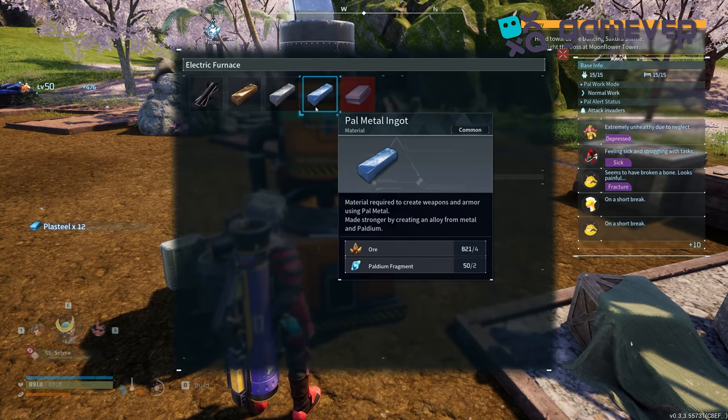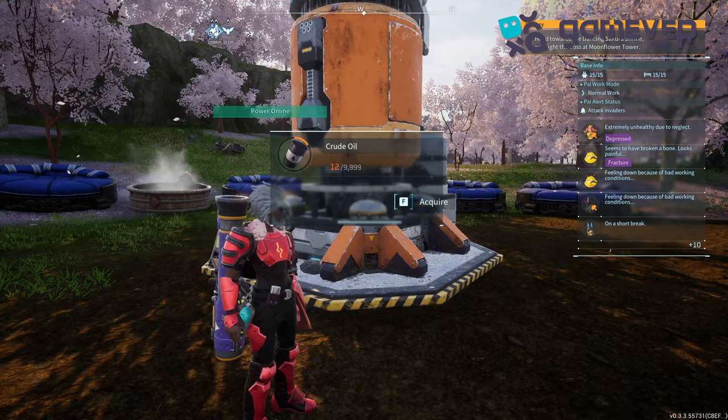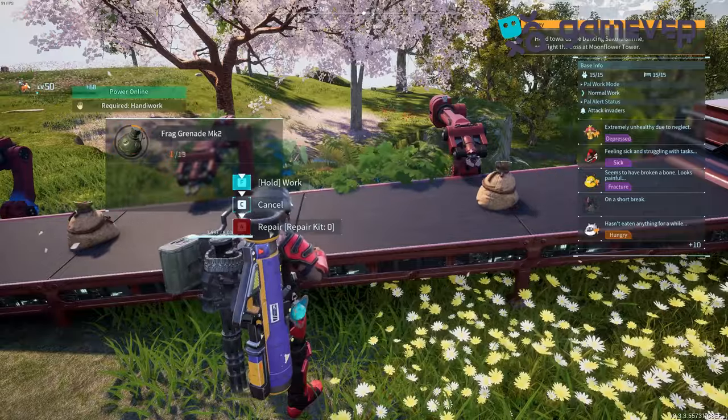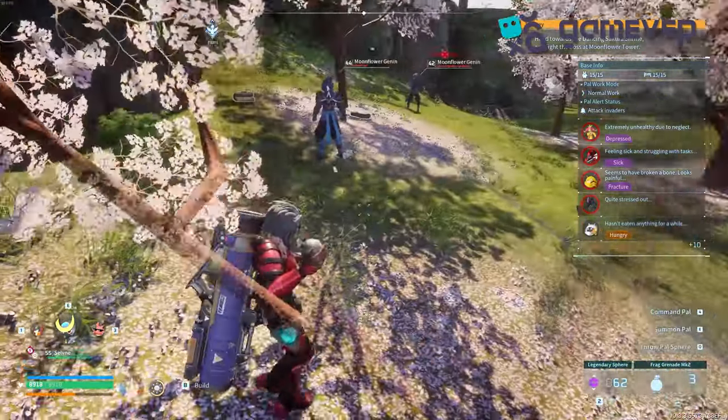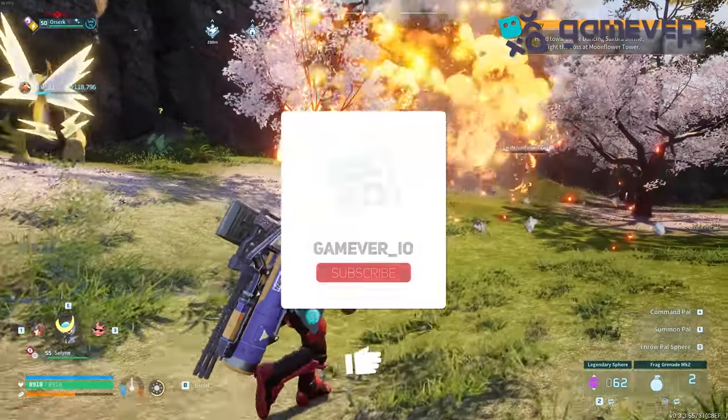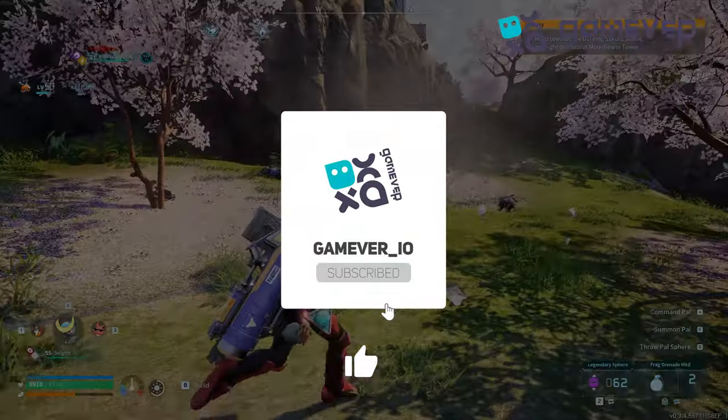three Pal Metal Ingots, three Gunpowder, and three Crude Oils to craft the Frag Grenade MK2 at the Weapon Assembly Line. The Frag Grenade MK2 is perfect for crowd control, dealing explosive damage to groups of enemies. Like and subscribe for more Palworld guides.